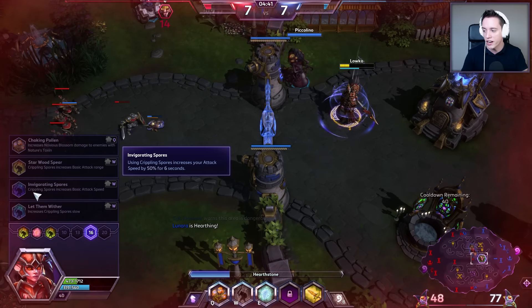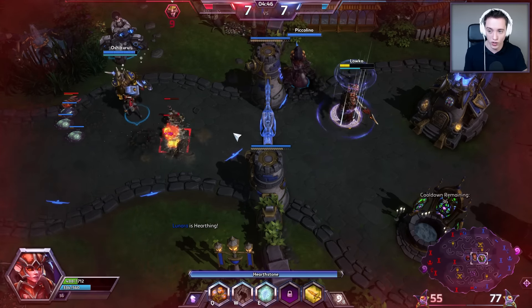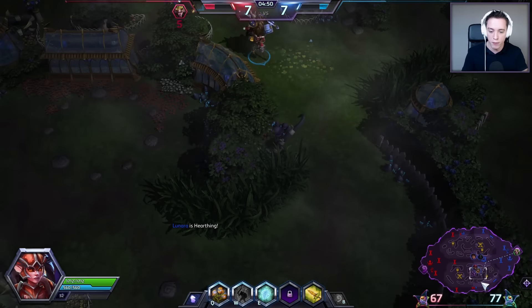Wild Vigor, together with Invigorating Spores that we'll pick at 16, are the two main important talents — the other ones are up for change. Basically, right now whenever I activate my W ability, I will automatically start critting with the next four attacks. There's no timer on this — I just activate it and it immediately starts critting.